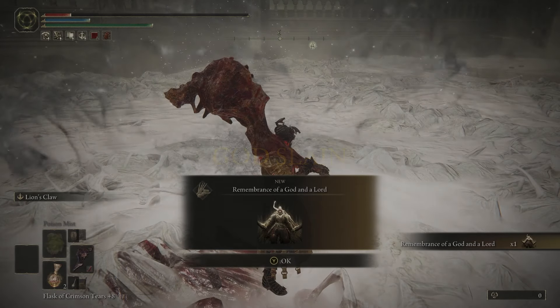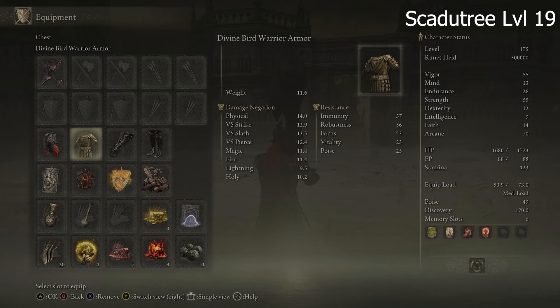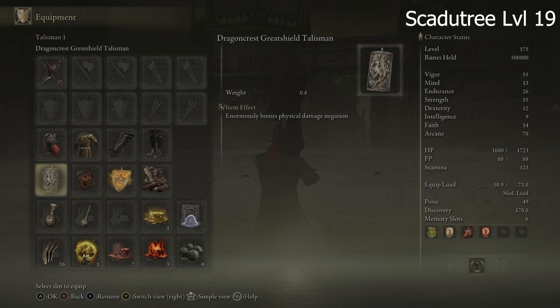But don't go anywhere, because the build is coming up next. My weapon is Blood Fiend's Blood Arm. For armor, I just equipped what gave me the highest physical defense while keeping me at a medium load. My talismans are Two-Handed Sword, Halig Drake, Lord of Blood's Exaltation, and Dragoncrest Greatshield.